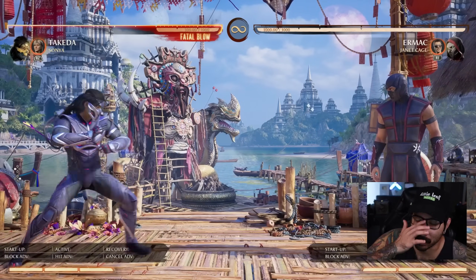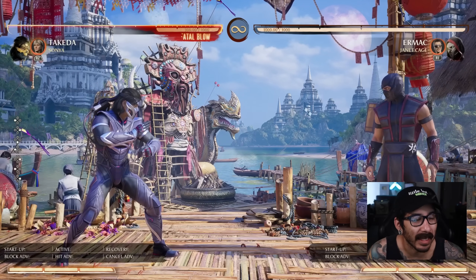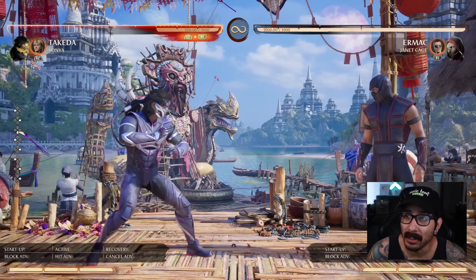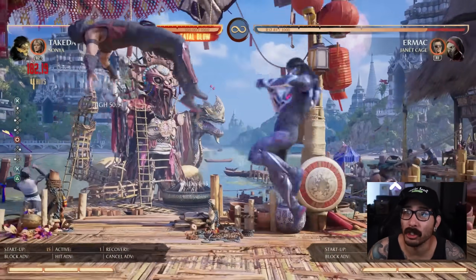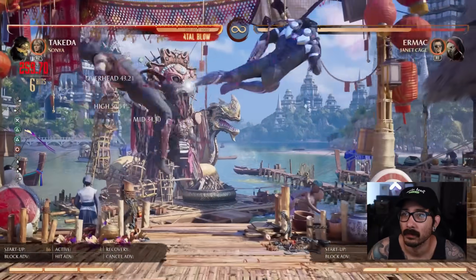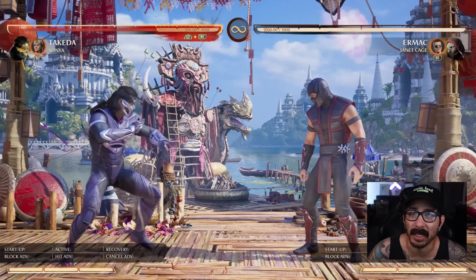The first thing I did when I jumped in to check out these buffs for Takeda was to see — NRS has a really big thing of just doing silent nerfs and toning stuff down without even putting it into the patch notes. So we jumped in to make sure his damage was okay. And rest assured, Takeda's damage is still really insane. He's still hitting his regular big fat BMBs.